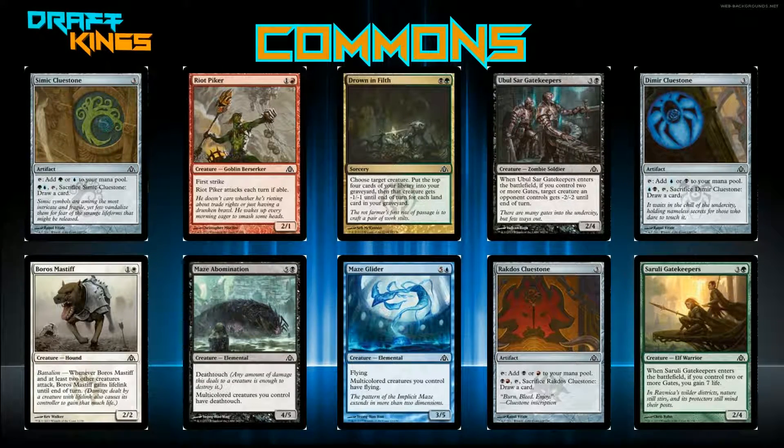Rakdos Clue Stone — three mana for an artifact that taps for red or black, and you can pay one red, one black, tap it, and sacrifice it to draw a card. Same as the others — a lot of Clue Stones, a lot of mana fixing. Because they're common, they'd always be the last five cards wheeling around the table and you'd be deciding which one you needed.